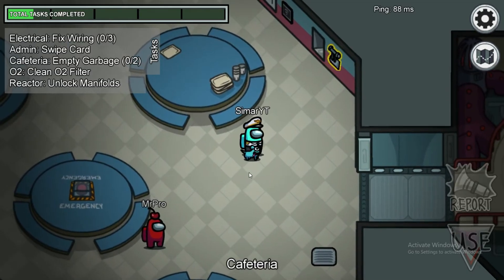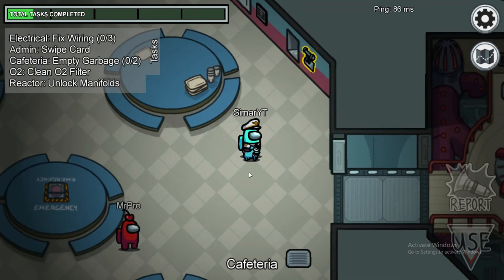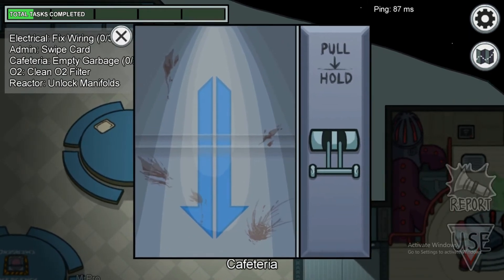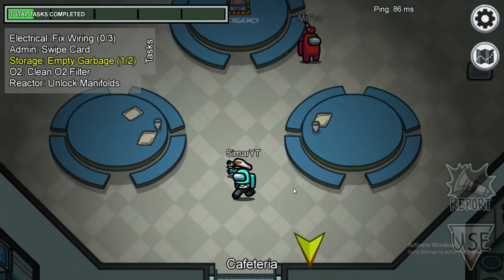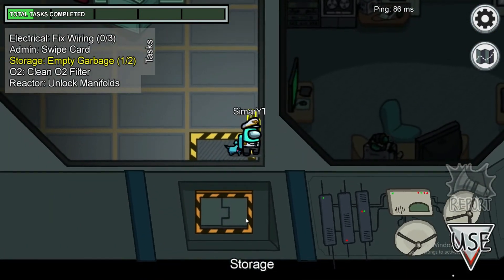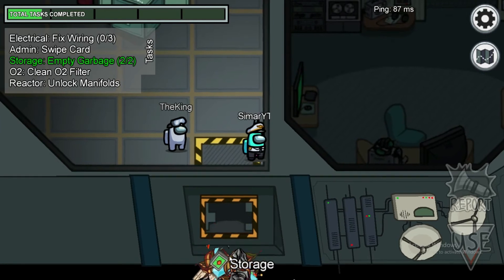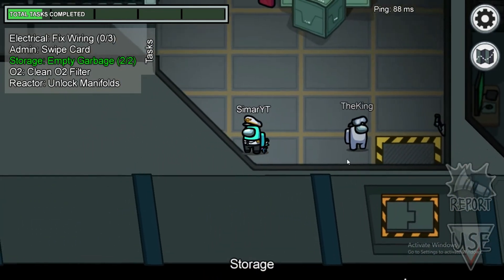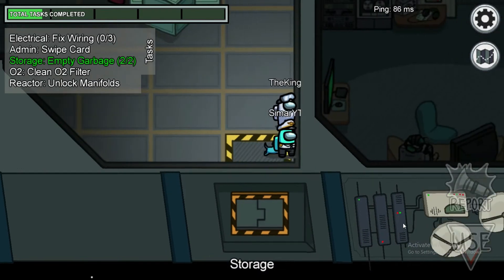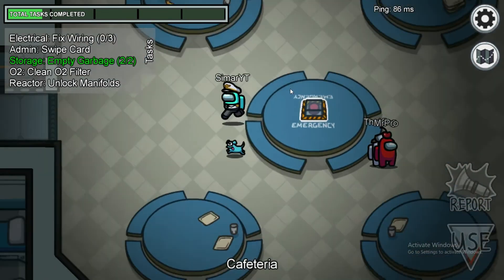There are three tasks that, if you do them, other players will be sure you are a crewmate. The first is the garbage task — you pull it down and the garbage visibly goes out into space. When you do this task in storage, anyone nearby can see the garbage actually coming out of the ship. If somebody is nearby and the garbage is not coming out, that person is the impostor — I need to call an emergency meeting right now!